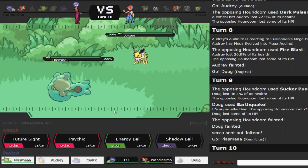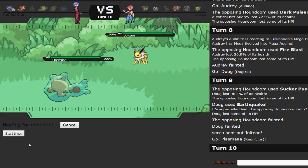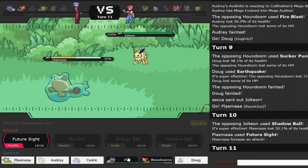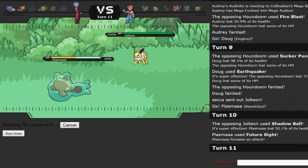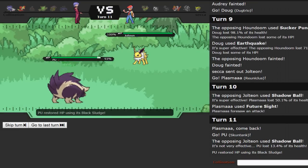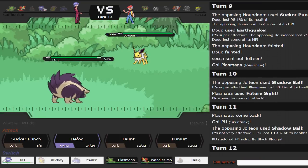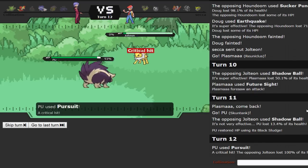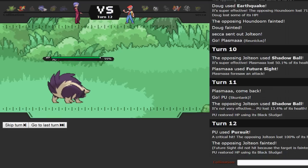I'm going to switch into Reuniclus as he goes into Jolteon — this thing is not going to do much to me. He might go right into Registeel, so I just go for Future Sight. He stays in to go for Shadow Ball and does about 50% — that has to be Specs because we also don't see a Life Orb. So I go into Skuntank, it does 13%, we get half back via Black Sludge, and I click Pursuit to kill the Jolteon — and we actually get a Critical Hit, taking it out. Having Jolteon out of the way is great.